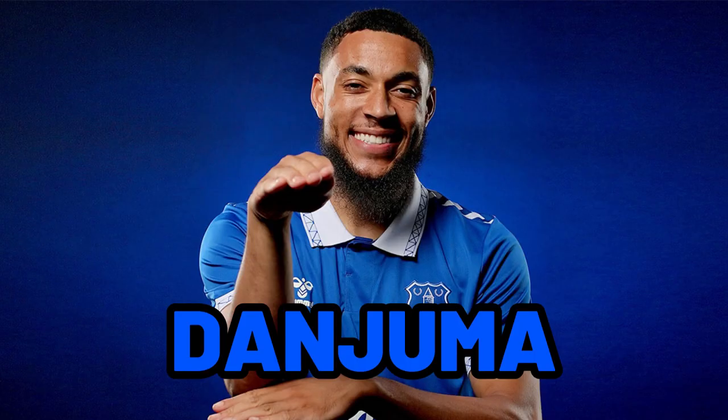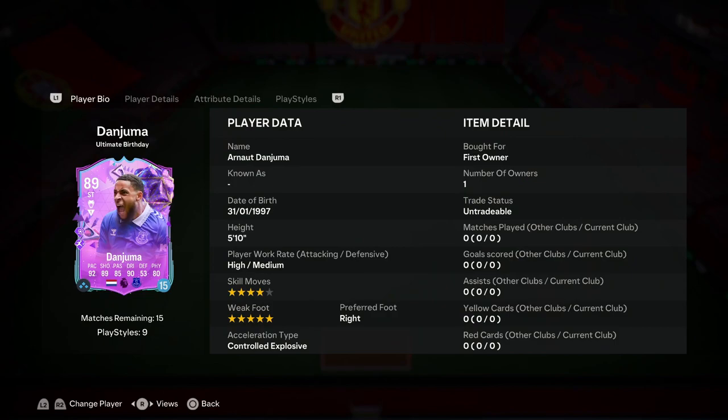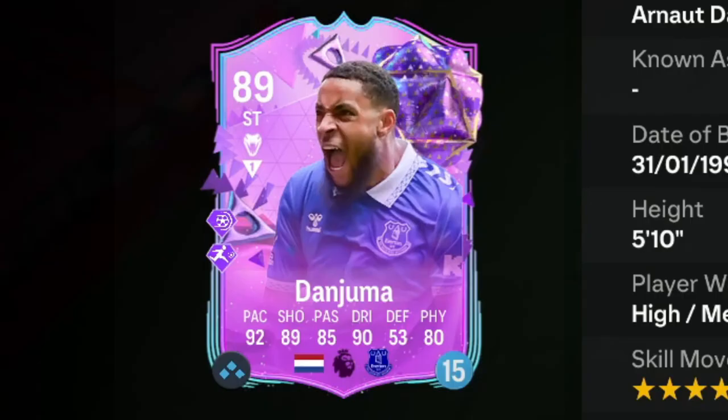We've got ultimate birthday Danjuma — let's take a look at him and try him out. Looking at a card that has four-star skill moves, five-star weak foot, high/medium wear grades, and he is 5'10". His current acceleration type is controlled explosive: 92 pace, 89 shooting, 85 passing, 90 dribbling, 80 physical.